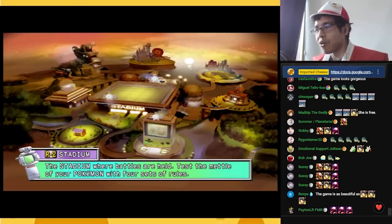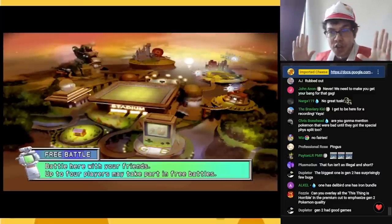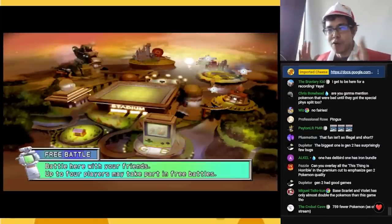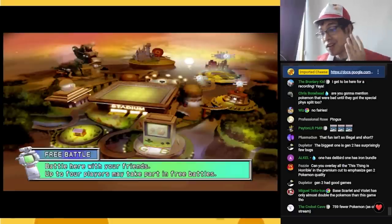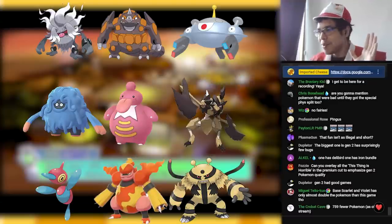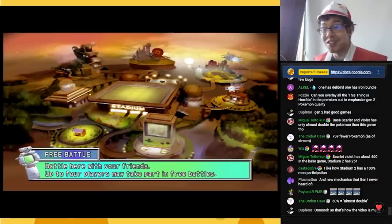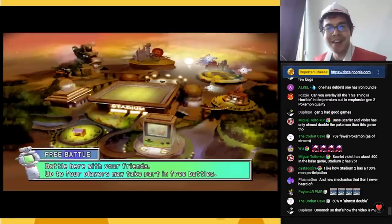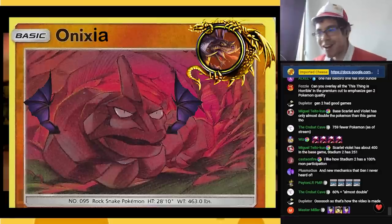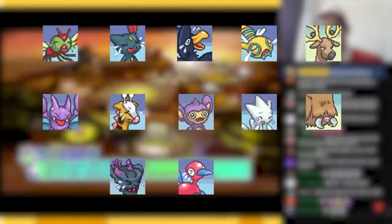Differences between Gen 9 and Gen 2: the biggest and most obvious is there are far fewer Pokémon. There's only Gen 1 and 2 Pokémon. Also, these evolutionary lines are incomplete, and none of those Pokémon are accessible. Gen 2 was infamous for introducing tons of new Pokémon that do not yet evolve: Yanma, Sneasel, Murkrow, Dunsparce, Stantler, Gligar, Girafarig, Aipom, Togetic, Piloswine, Misdreavus, Porygon2, Ursaring.